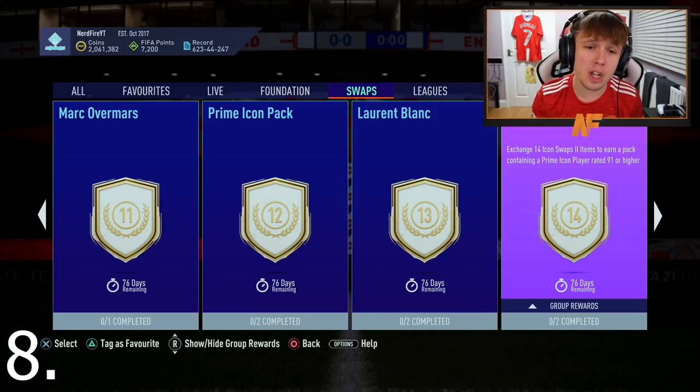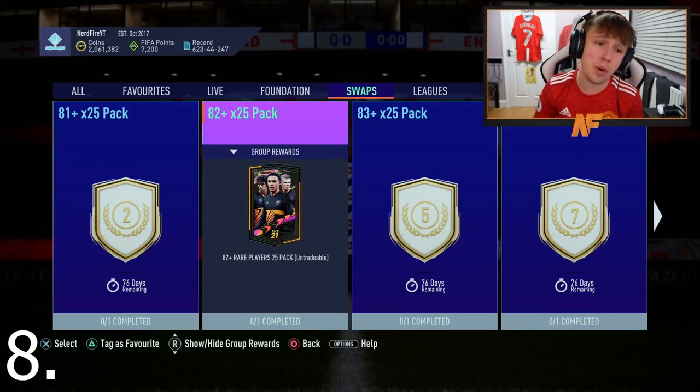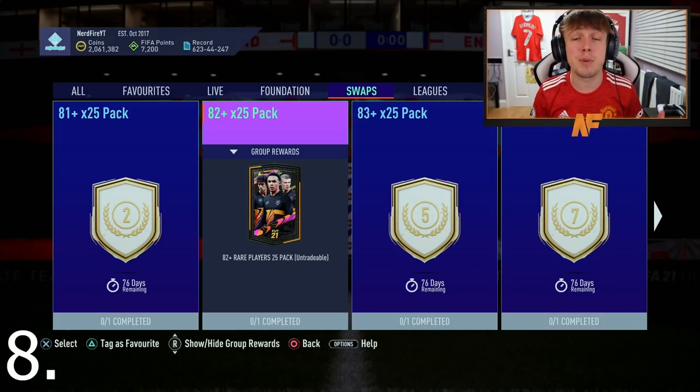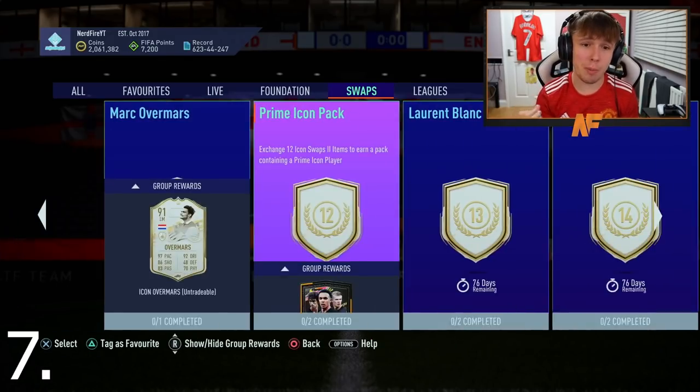Option 8 is the 91-plus prime icon pack, and alongside that you can get an 82-plus times 25 as well. It'd be great to get a 91-plus prime icon — they're the big boys. You could still get shafted since there are some bad 91-pluses, but it's definitely a cool option at number 8.